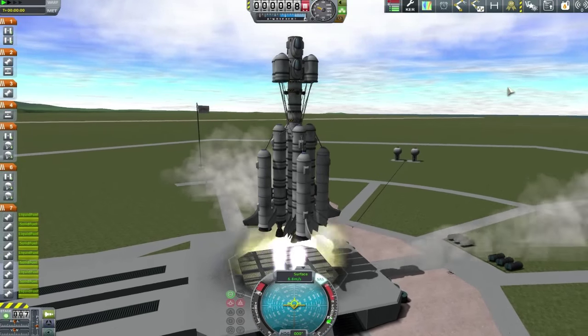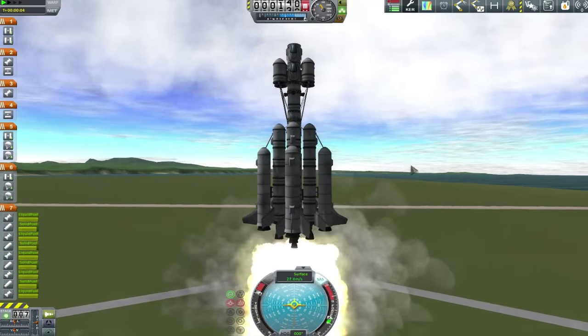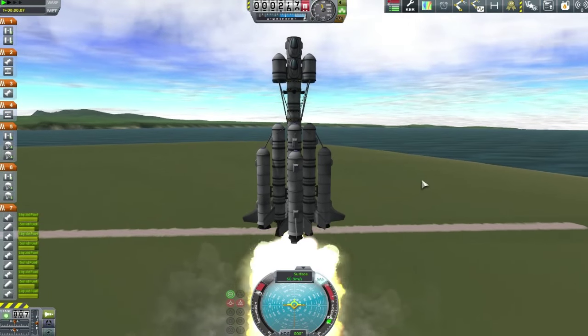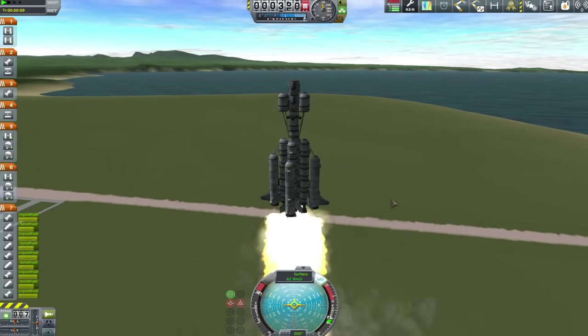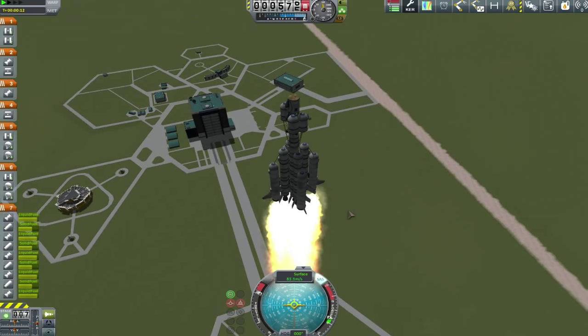Hey guys, welcome back to Twitchy Plays Kerbal Space Programme where today Gina's turn around to the Mission Control has been like, hey guys, we've got like two people stuck in space from rival space agencies and obviously they have now called us to try and rescue them from these precarious predicaments they find themselves in at this point in time.